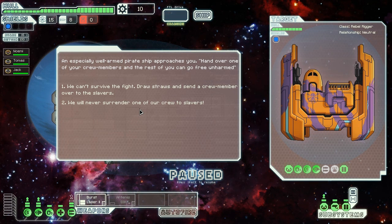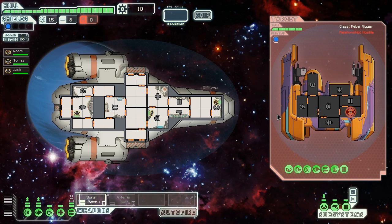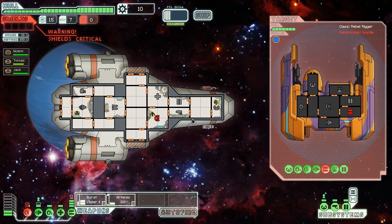You jump from sector to sector, and when you get into a fight - in this case we've got some slavers - you can pause the game as you wish. You have your weapons down the bottom. The burst laser is firing at the shields, and I've also targeted the missiles to fire towards the shields, so their weapons are down.